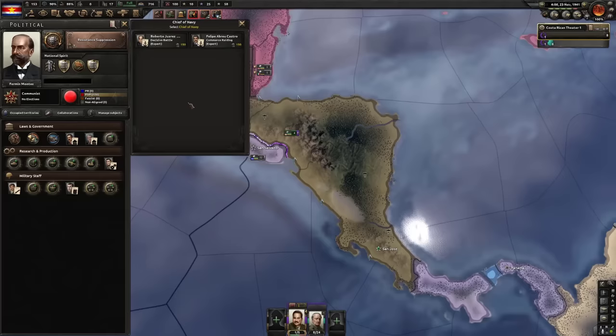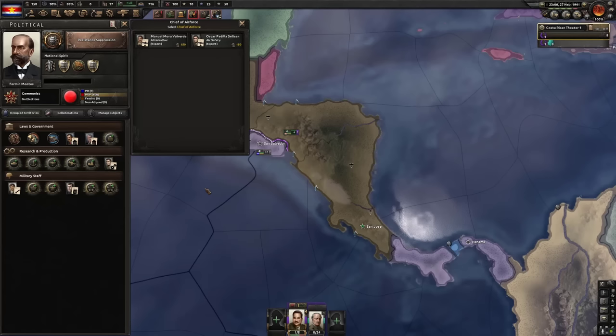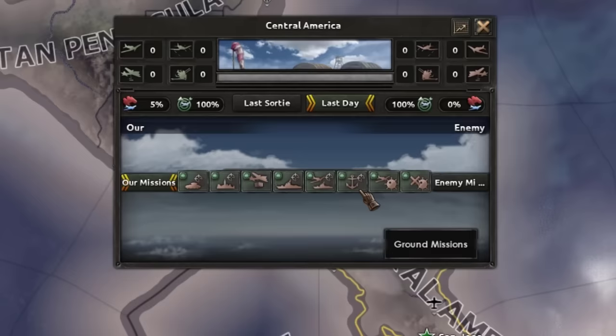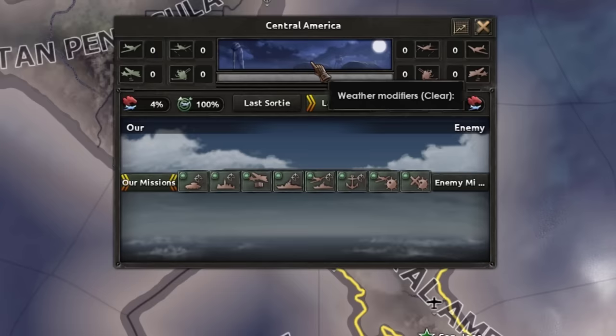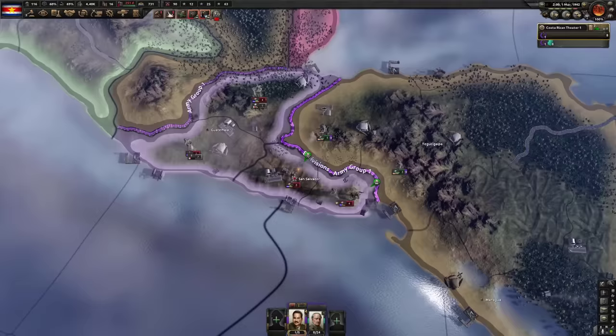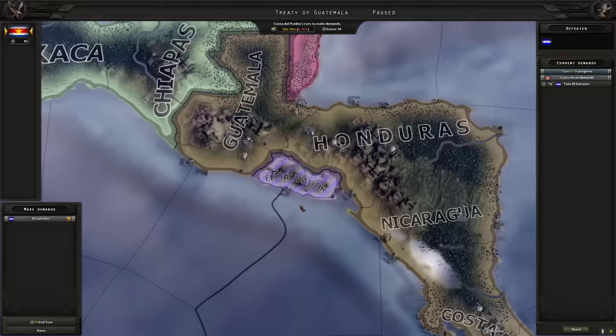I also got the decisive battle guy because I'll definitely be having a navy, and the commerce raiding guy because I can definitely afford a navy — I can't. We also have the bad weather penalty guy and the air safety guy — famously bad weather down here. I just pulled out that one tile in the north and they left their capital open. That was way easier than I thought — we're free!